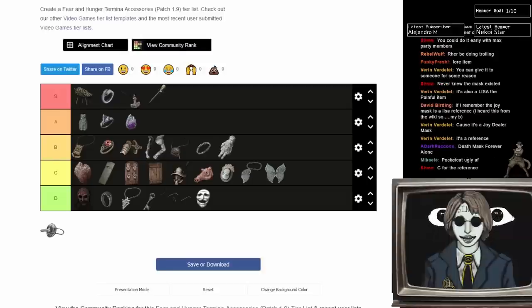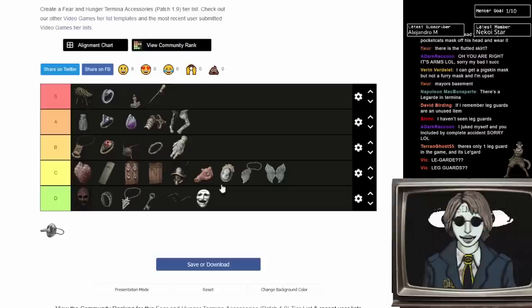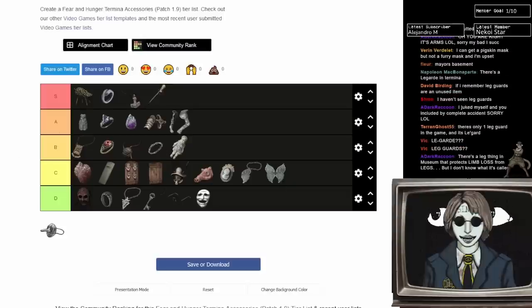I think that's everything then. Keeping your arms is actually a pretty big deal on a physical build — I'm going to bump Fluted Arm Pieces up to A and Arm Guards up to low A as well. I'm pretty happy with this list. What do you guys think? Is there anything you would change?